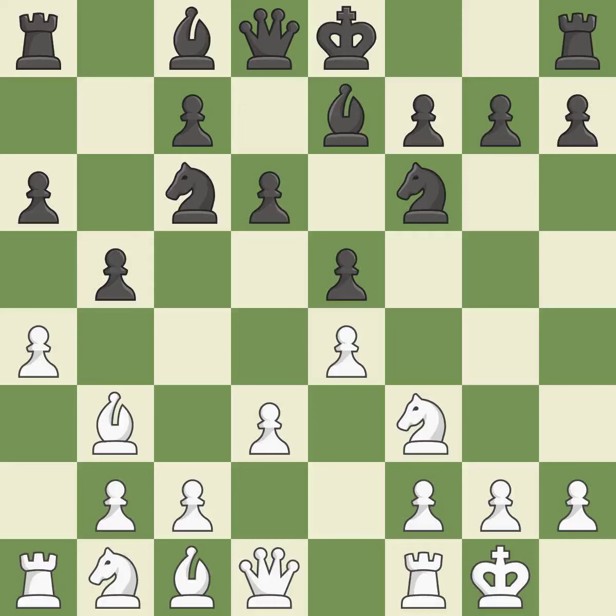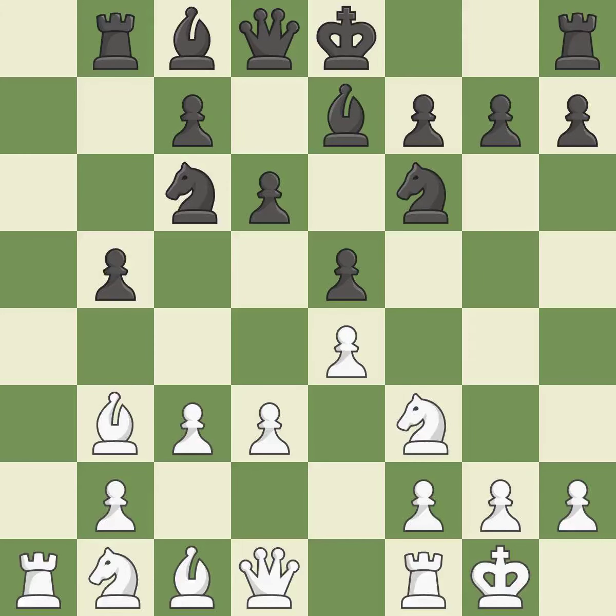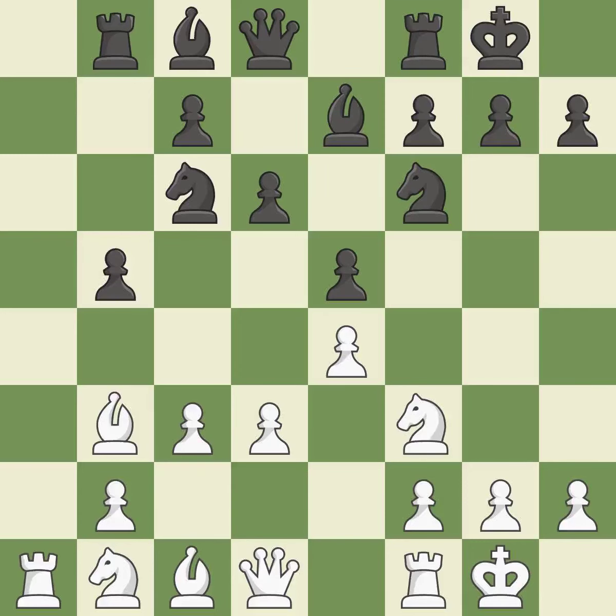This is the final book action. It develops a rook off its starting square, getting it into the action. It is a fair deal after all captures. Castling develops a rook while also moving the king to safety. Castling to the same side of the board as the opponent tends to lead to less sharp positions as compared with opposite-side castling.